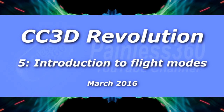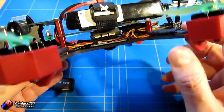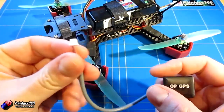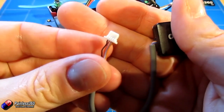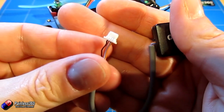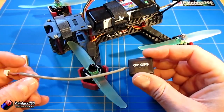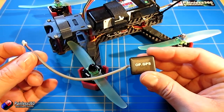Welcome to the fifth video in our CC3D Revolution and LibrePilot series. In this video we're going to talk about the GPS flight modes. We've already added a GPS to the craft and got that working, but to get the GPS bits and pieces working as a flight mode takes a little bit more. Luckily the LibrePilot documentation is just getting to the point where it's starting to become clear about what we need to do as pilots to set this up and get it working well.